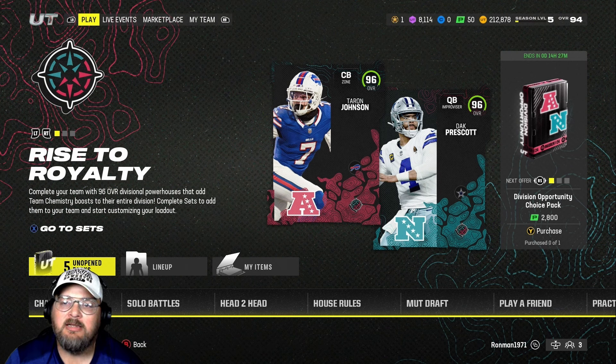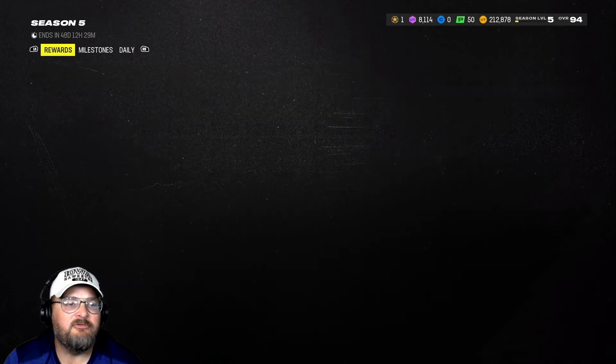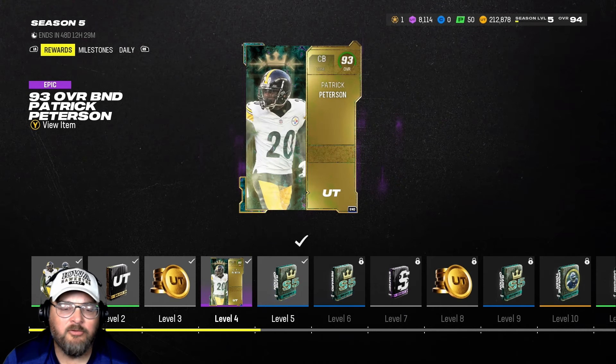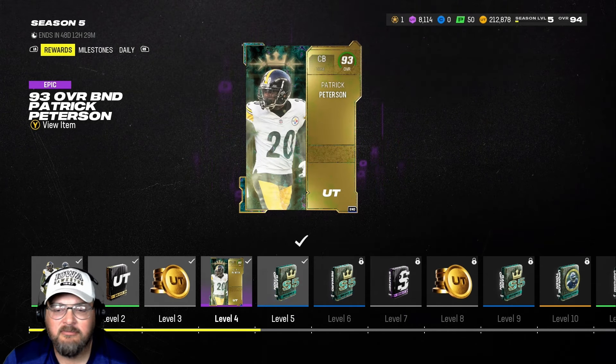Hey everybody, welcome to the latest episode of starting Madden Ultimate Team in December. Day 57 — didn't get much done the last couple days, but Season 5 is upon us now. We went ahead and did some work, we're at level five, turned in our Season 5 token, and got our first set of dailies done.